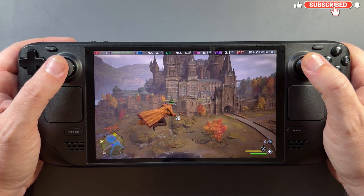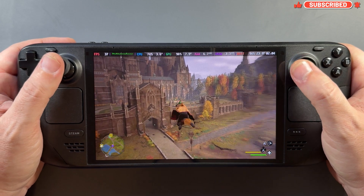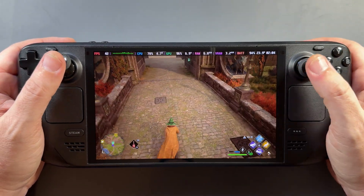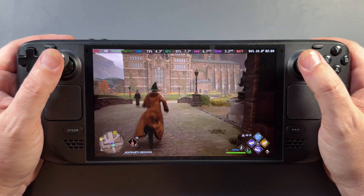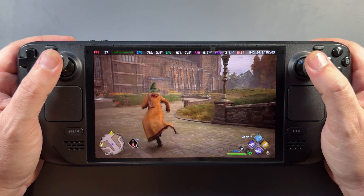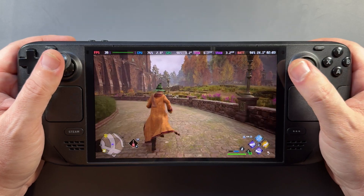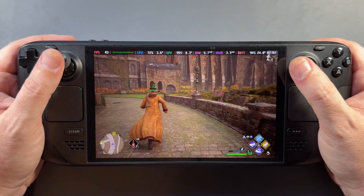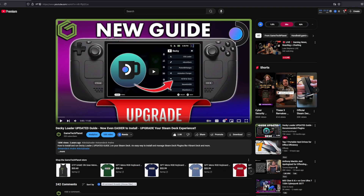What's up guys, welcome back to the channel. A really cool new Decky Loader plugin has come out. It's in beta form, but it's called Decky Frame Gen and it basically replaces DLSS in games with FSR 3 upscaling and frame gen in games that don't have it available, which is pretty useful for a lot of titles. We're going to get in and take a look at it on the Steam Deck.